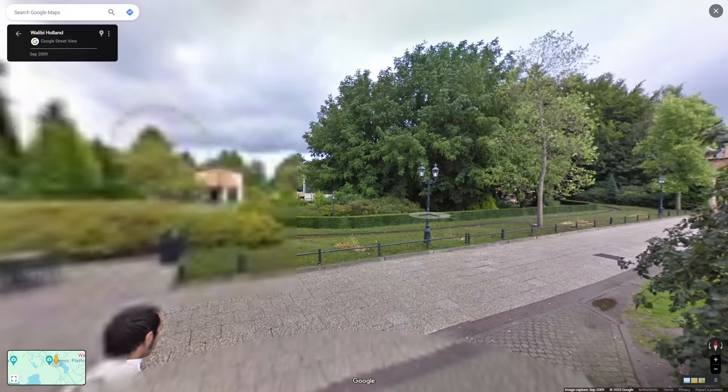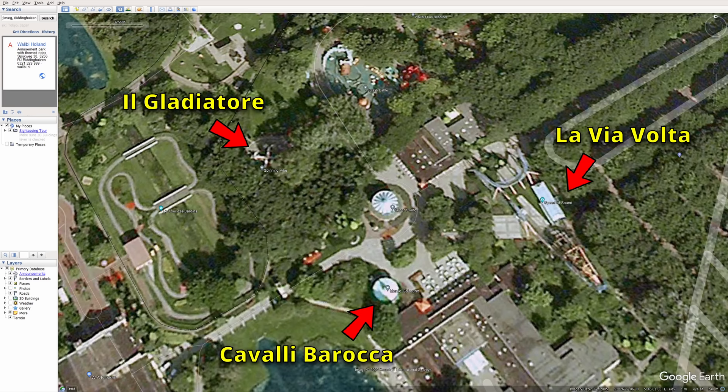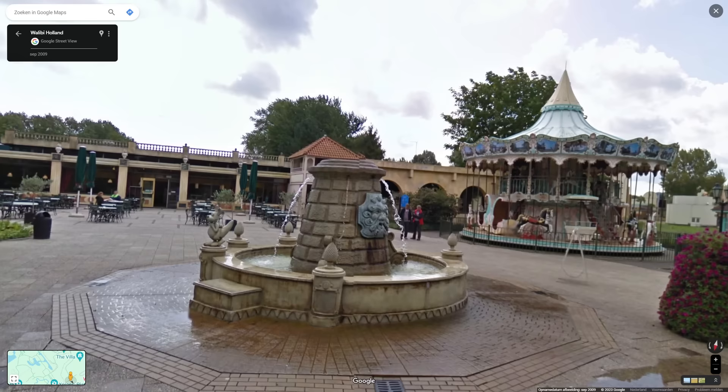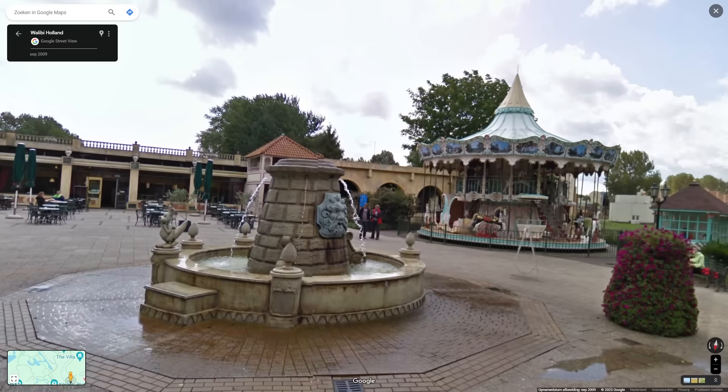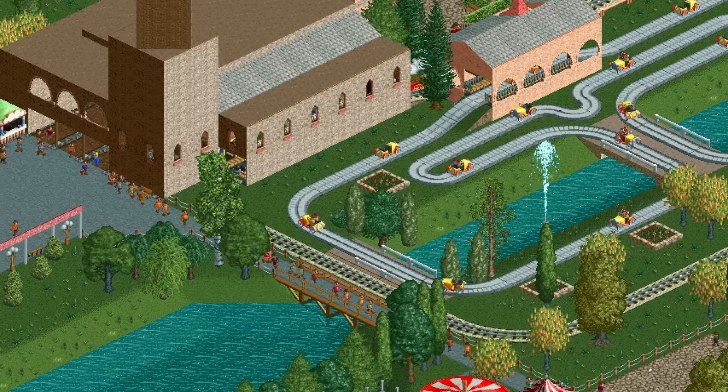Moving to the right side — the area called Italia in 2002 — the game includes a boomerang corkscrew coaster named La Via Volta, a merry-go-round called Cavalli Barocca, and a twist named Il Gladiator. These are all accurate and in roughly the right locations, but a lot is missing. There should be a restaurant building next to the merry-go-round, and more importantly, the big swing ride between the merry-go-round and the twist is absent. RCT2 doesn't have a swing ride type, so that's somewhat understandable.